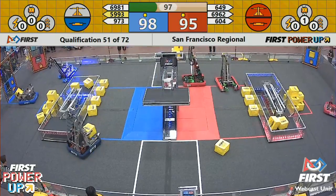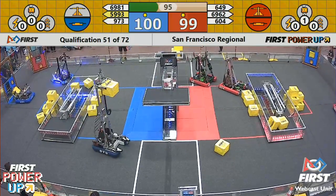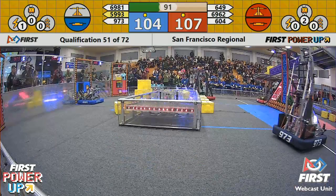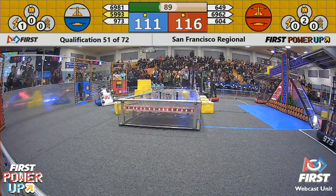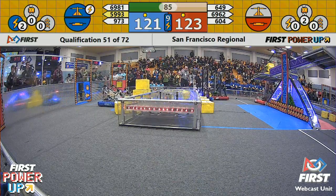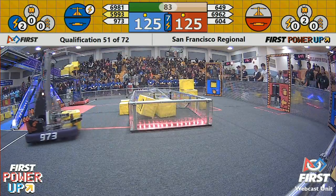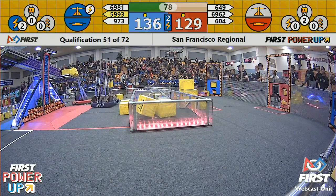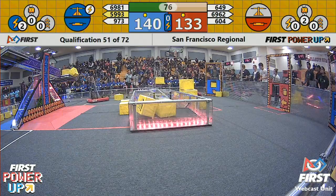Already looks like a third power cube from 649. A cube is going out of that scale, but the Graybots are bringing one in on their side. We've got one on one side and three on the other side of this scale. Red is still leading — they've now pulled into the lead thanks to ownership of that scale.